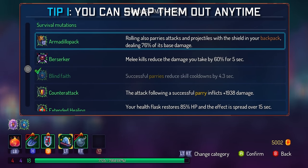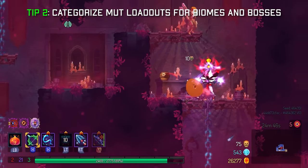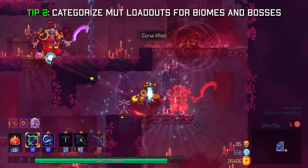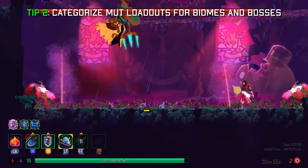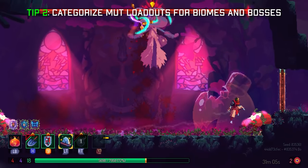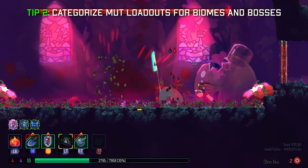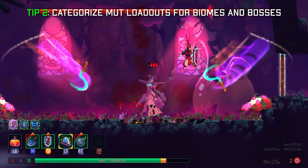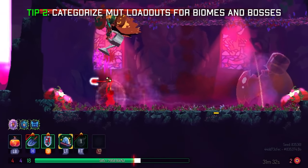Generally you can re-roll a maximum of four times, though I usually just re-roll once or twice per run. I like to categorize mutation loadouts into two scenarios: one for biomes and one for bosses. For biomes you want something generally good, and for bosses you want to swap out mutations for defensive options, especially for end-game bosses like the Hand of the King, the Giant, or the 5BC boss. You have to plan ahead — if you've re-rolled twice and the next re-roll costs 4,000 gold, make sure you have that amount ready.